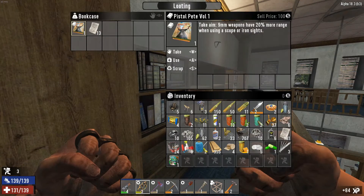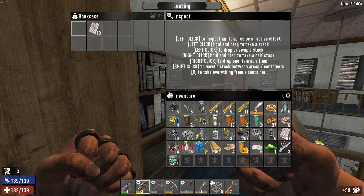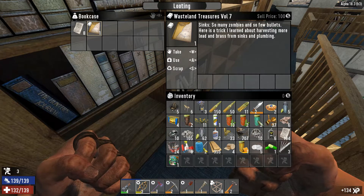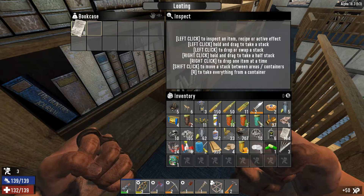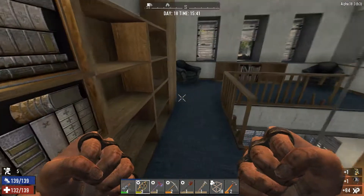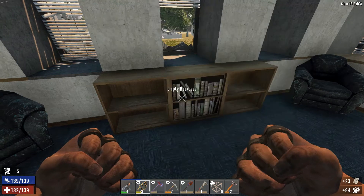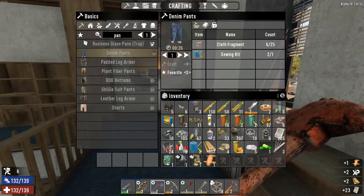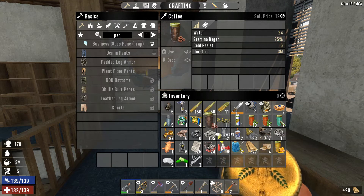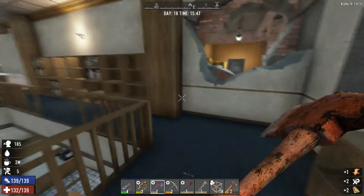Alright, Pistol Pete — 9mm weapons, 20% more range when using scopes or iron sights. Paper, better. Harvest more lead and brass from sinks and plumbing — nice, I'll take that for sure. Already have a lot of those. Scrap, take that. That's leather — that's good, scrap those. Let's take some coffee. Alright, move it on.